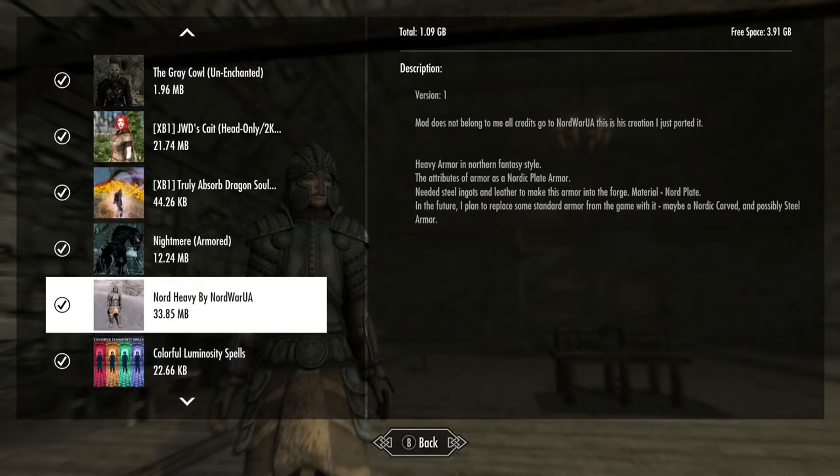Of armor as a Nordic plate, yeah. You need some steel ingots and leather to make this armor at the forge. Material: Nord plate. In the future, the mod author says they plan to replace some standard armor from the game with it.